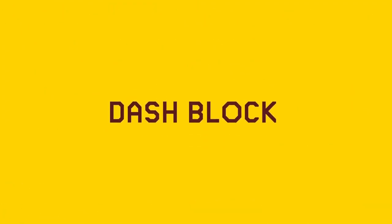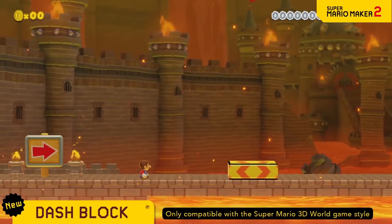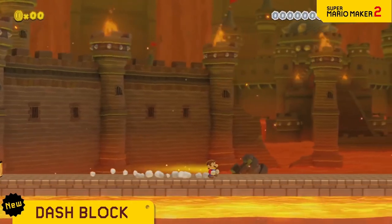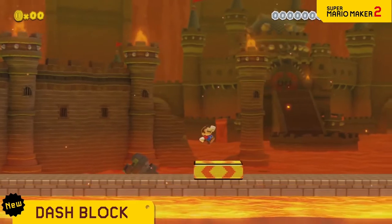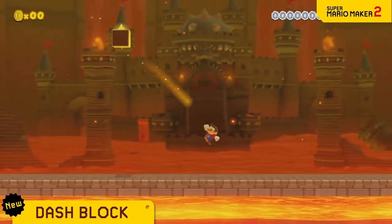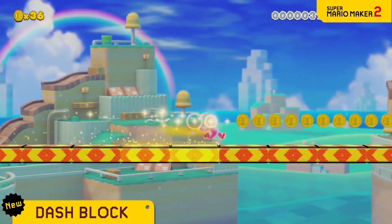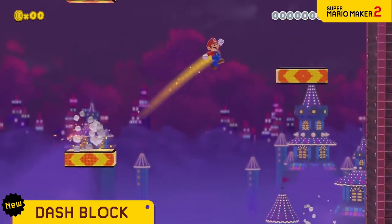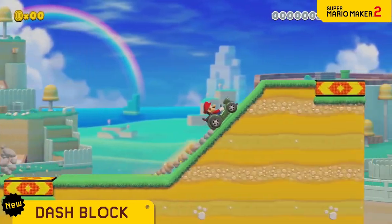The dash block is coming to the Super Mario 3D World game style. Step on it to dash! At this speed you can jump long distances, so even far away blocks are fair game. Connect a few, and keep on dashing! Use it for technical courses, or to reach Mach speed with the Koopa Troopa card.